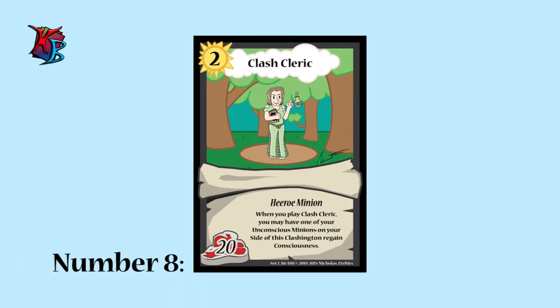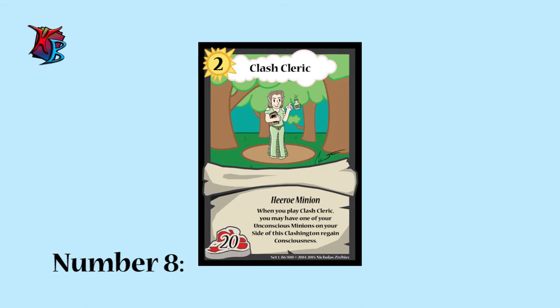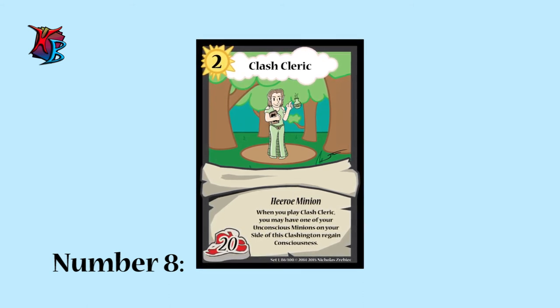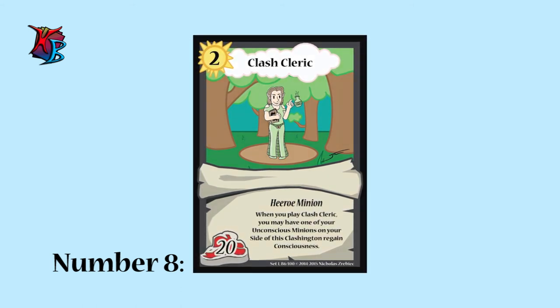At number 8, we have Clash Cleric. Another minion on the weak side of things — at level 2 for 20 buffiness — Clash Cleric provides a staple effect that most Clash commanders aspire to use. With the ability to make any unconscious minion on your side of Clash Cleric's Clashington regain consciousness, Clash Cleric's effect is in a way better than a Brussels Sprout Bomb.